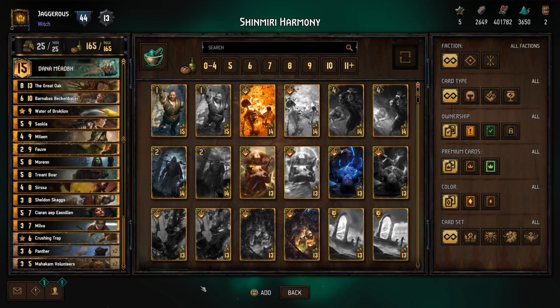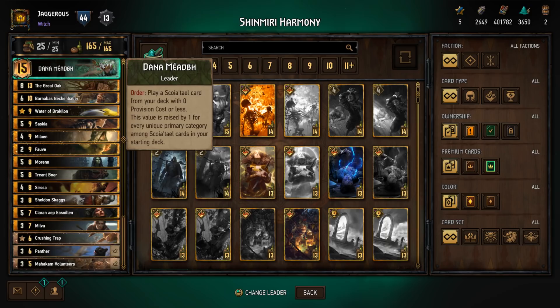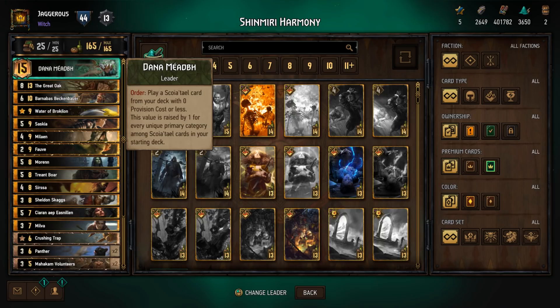Hey guys and welcome to Gwent, the Witcher card game. My name is Jagaris and today we're going to be playing a Scoia'tael harmony list that was made by Shin Miri. This is going to be utilizing the new Crimson Curse leader, Dana Medaba. The way she works is you play a Scoia'tael card from your deck and the provision value is based on the number of unique primary categories among the cards in your deck.